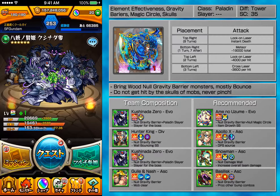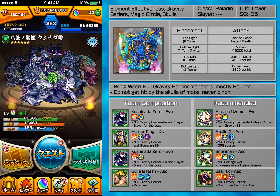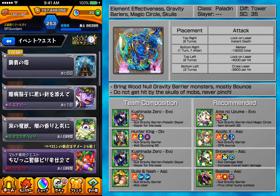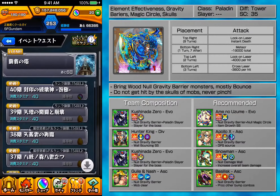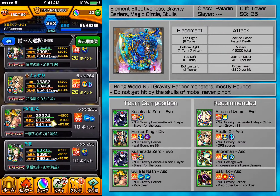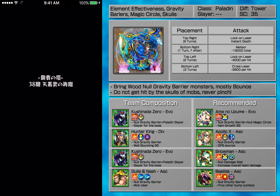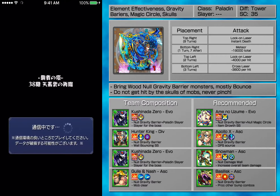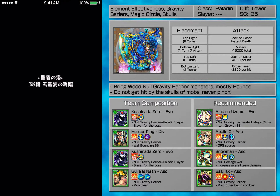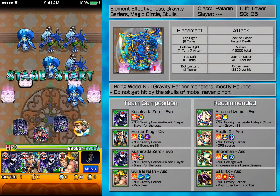Hey guys, it's SF, back to the tower number 38. My team is going to be Kushinada Zero, Hunter King, and Kushinada Zero. Some people don't really like this dungeon because it's different. But I think a lot of people just don't have Kushinada Zero because she's not up that much lately. She's only been here for a handful of times and most people probably don't have her yet. But with Kushinada Zero it's relatively easy, and my friend is Ascindic Isle.